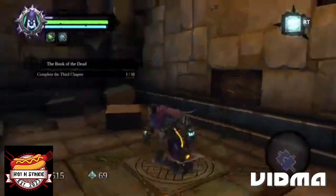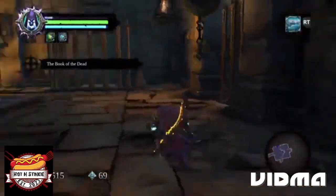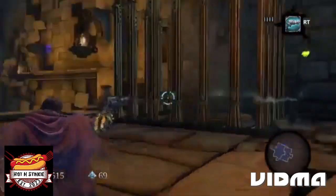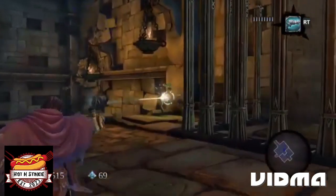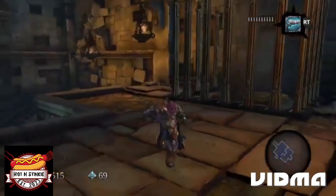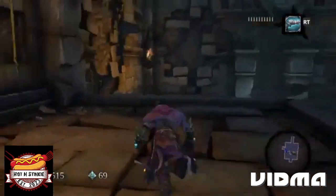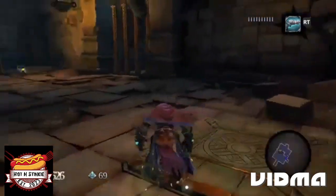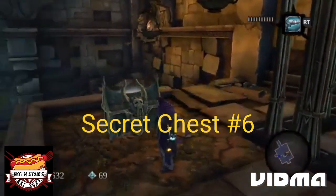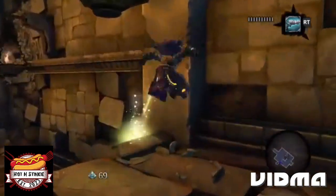There is a secret chest. Might as well just shoot them — if you break all the pottery, four of them. That'll be secret chest number six; the fifth one was in the last death tomb.